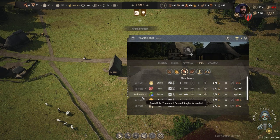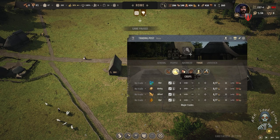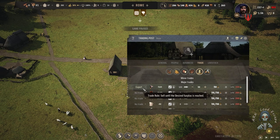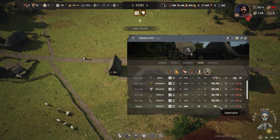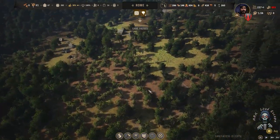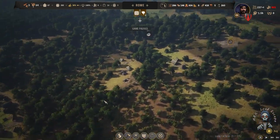No trade for food and no trade for berries — we need berries. We are only exporting tools and bows but there are no direct connections to them. So we need to establish those as fast as we can. I sent three people here.